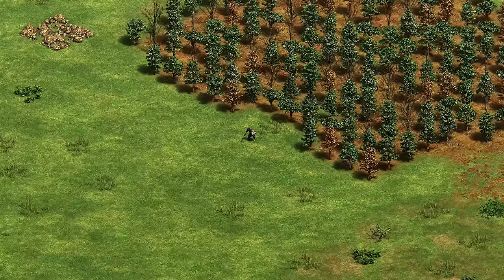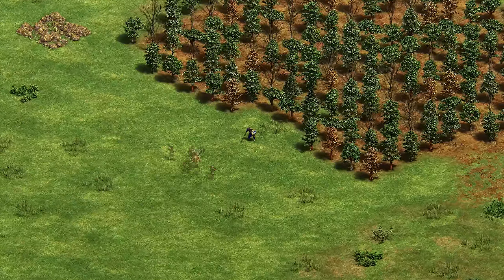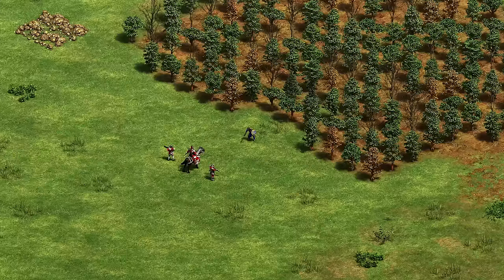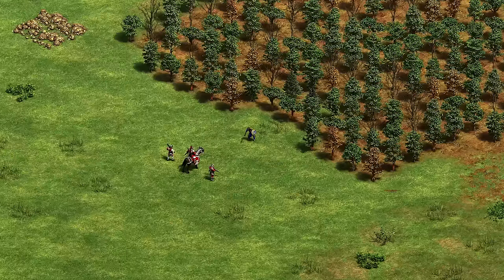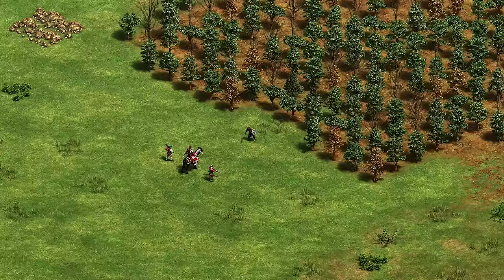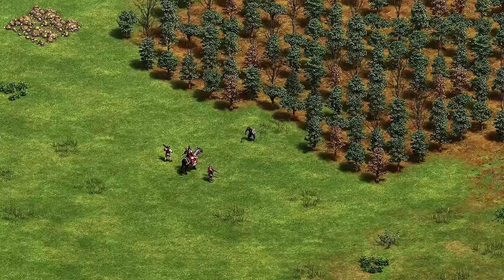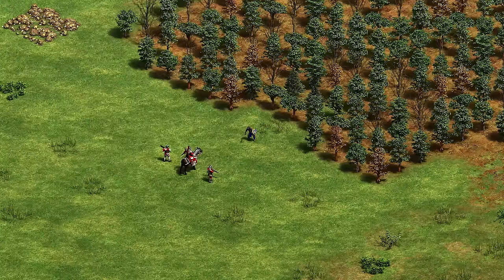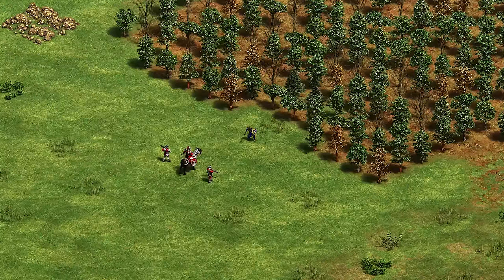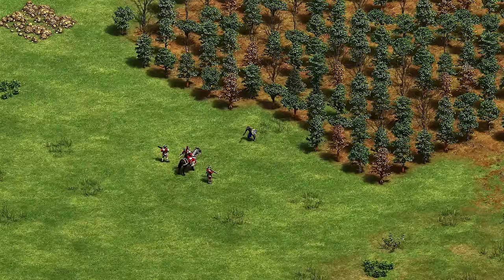The Aztecs have the Jaguar Warrior and the best way to counter it is to stick to ranged units, especially Arbalest, Heavy CA, and Hand Cannoneer. All three have enough DPS to take out the Jaguar Warrior and keep yourself safe from its high attack. I don't recommend Infantry because it has an attack bonus against Infantry, and I don't really recommend Cavalry either because of its high attack — it will have 20 attack when fully upgraded. Sticking to ranged units is going to be a good plan.